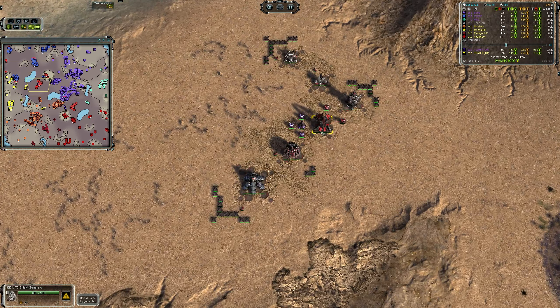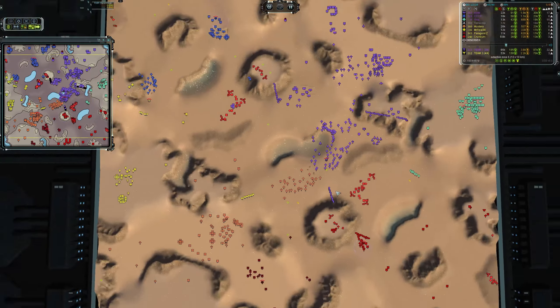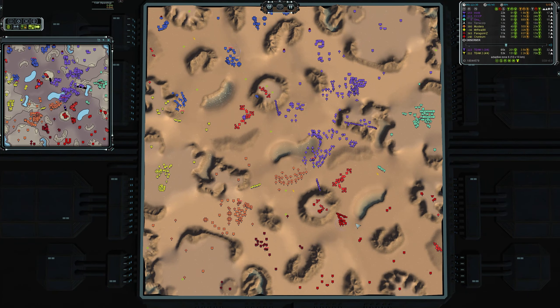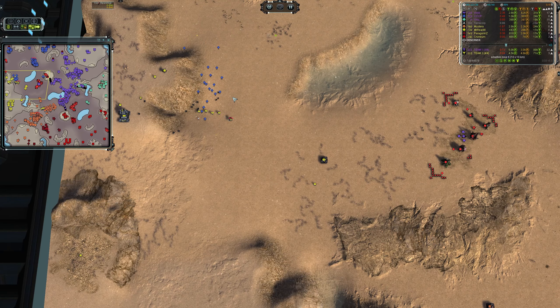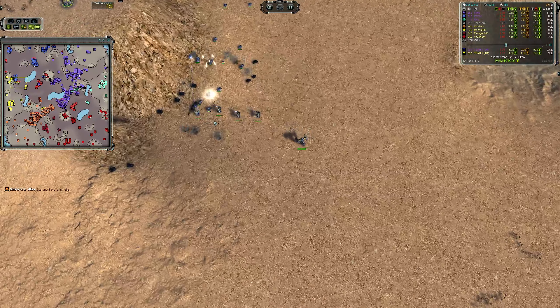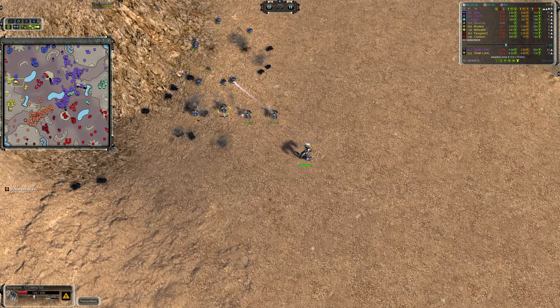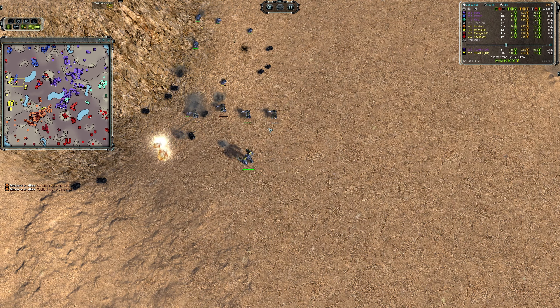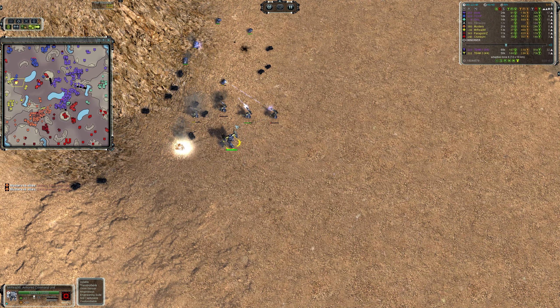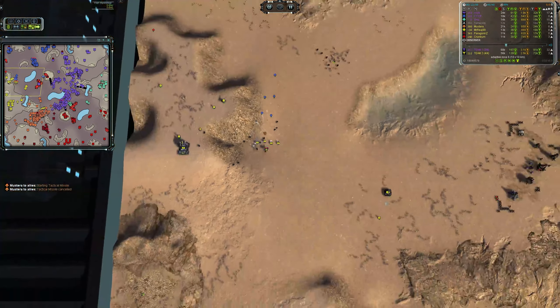We still have these neutral buildings that haven't been reclaimed — this is a huge part of the gameplay on this map that both teams are just leaving on the table as free mass. You start to see the weakness of the Mongoose HP here as several of them get battered down to near death just against some tech 1 units.